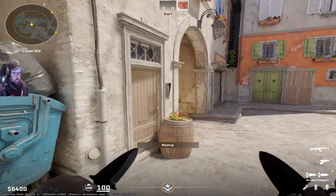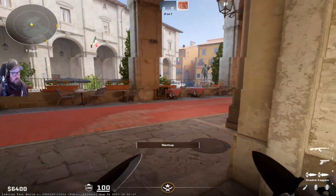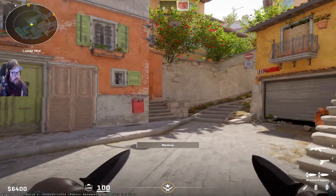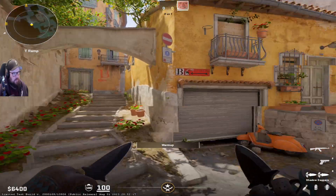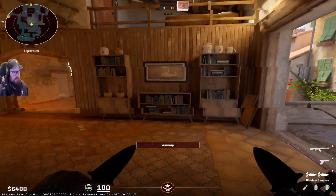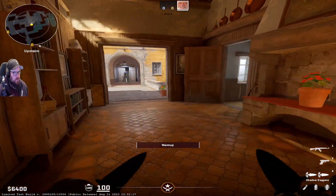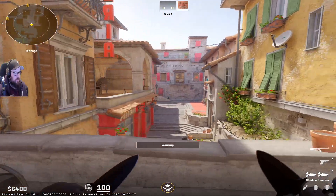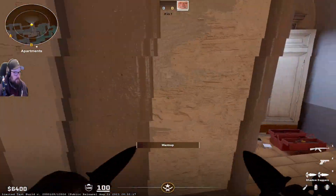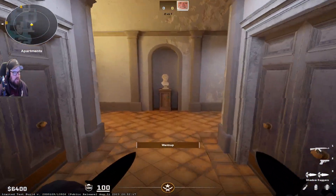So this is pretty much what you'd expect. It definitely looks a lot better graphically. They've given it the CS2 touch, the same as with Nuke and the rest of the maps that have been released. I've been very impressed for the most part. This looks really nice — a little cozy, refurbished area, but for the most part the same. Still got a bit of a hidey spot in this angle, a lot of safe positions there.